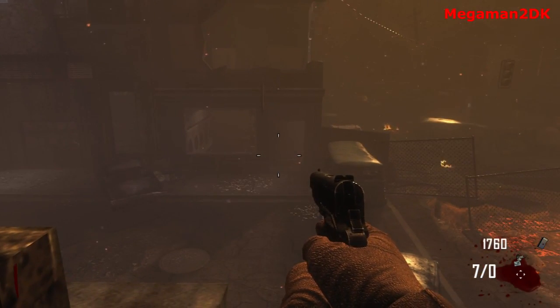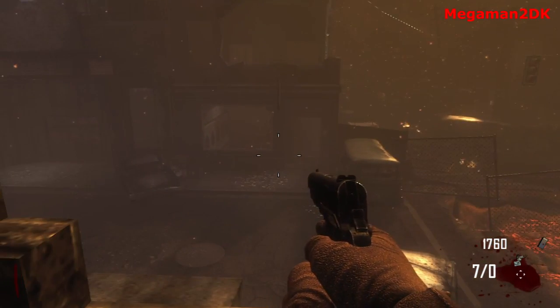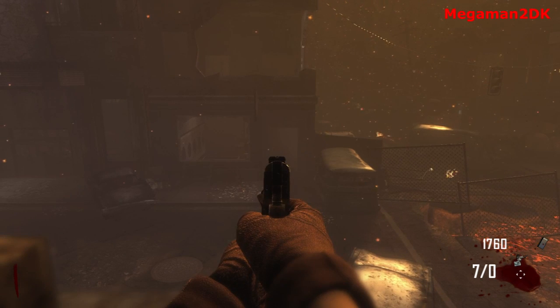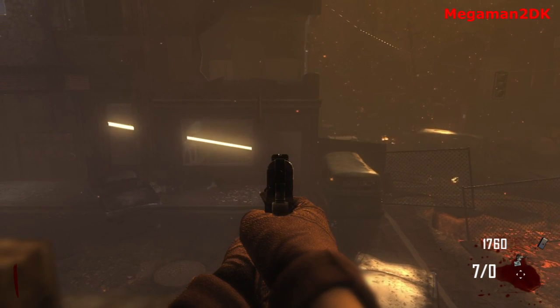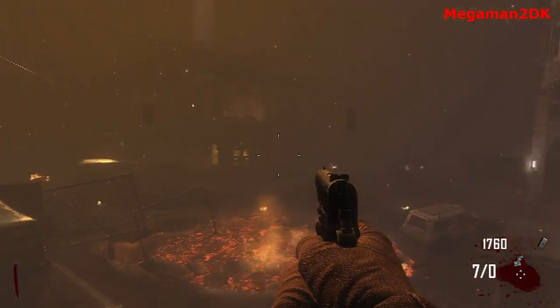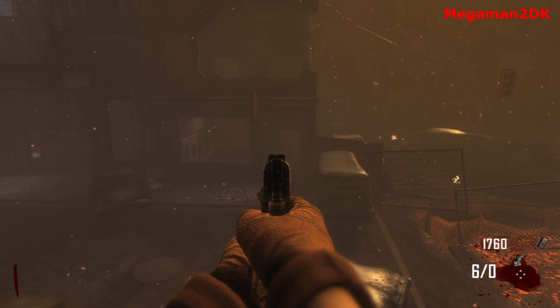I've got no idea what these beams actually do or whether or not they're a glitch. I don't think they're something to do with the next step of the easter egg, yet they may be when all of the other lamp posts are connected to the tower — maybe then they come into play. But it's very very strange; they go through the building and it looks a bit odd.